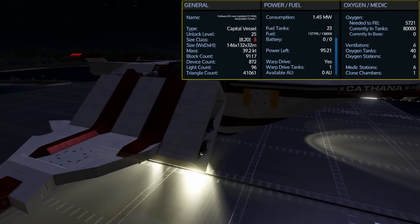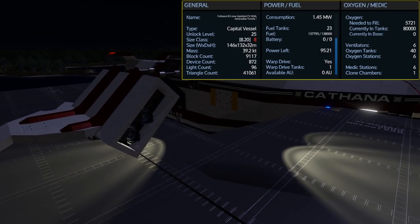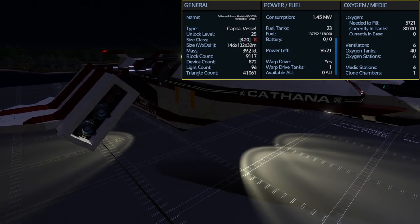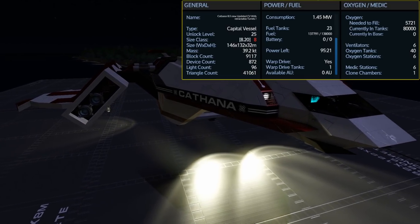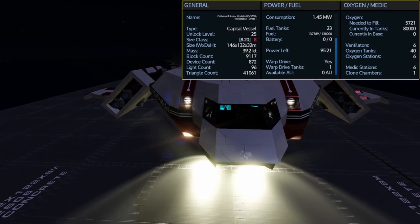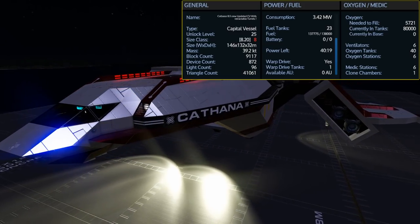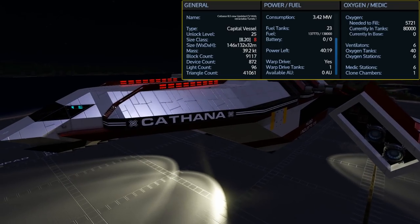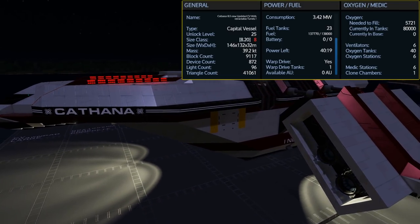This is the Cathana capital vessel — an unlocked level 25, size class 8 design. It comes with 23 fuel tanks for a total of 138,000 fuel. With thrusters and weapons turned off sitting still, I have 95 hours of use. Turning on thrusters, RCS, and battle mode to deploy all the weapons drops it down to 40 hours of use, so you will need to make sure you turn these things off when you are sitting still.